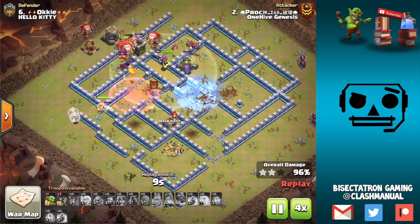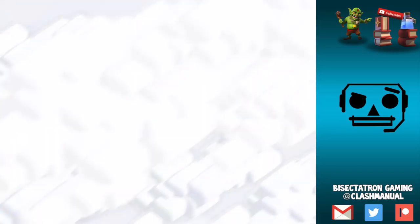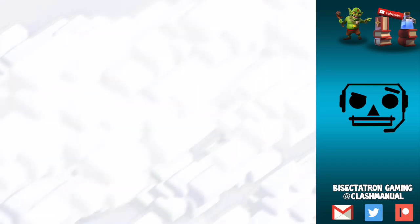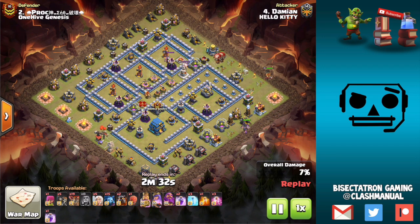We will fast forward because there are five attacks to take a look at from a variety of Town Hall levels. Moving over to the base I mentioned earlier — we're showing one of their three stars, so congrats to them. This was an interesting war, very high scoring — a lot of Town Hall 12s were tripled. Let me know in the comments if you'd like a video on the Earthquake spell as well — that Quad Quake technique — because that's something that's also very effective.